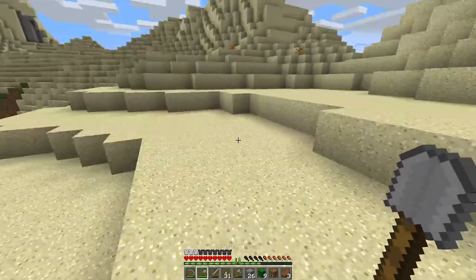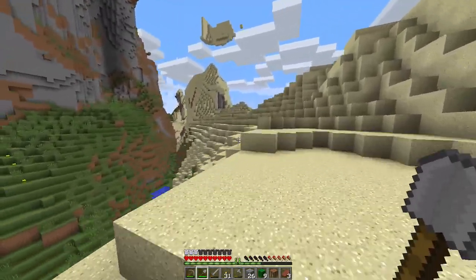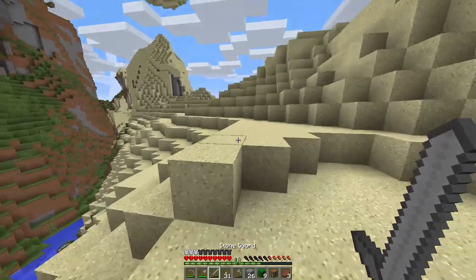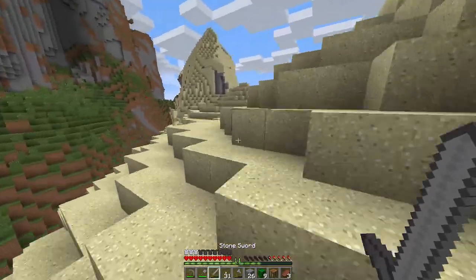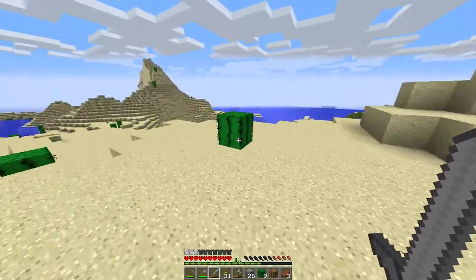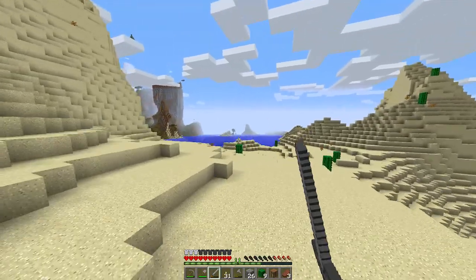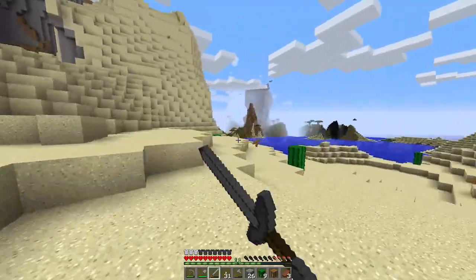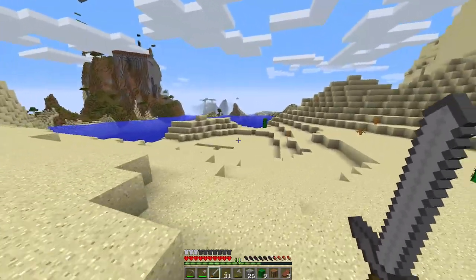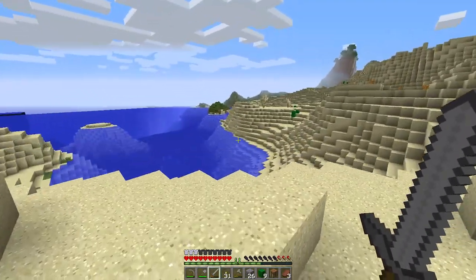Aside from sandstone, sand is really useful for building blocks in Minecraft. Nothing super cool in the desert — that's a shame. Usually these have something in them.